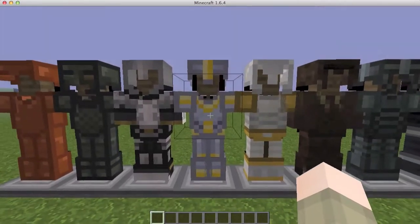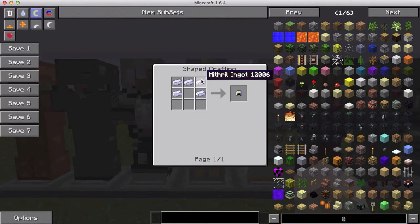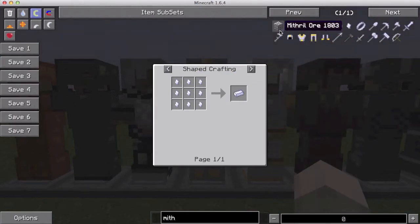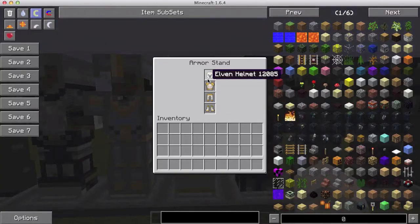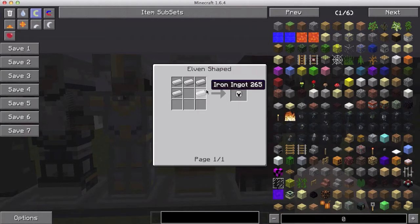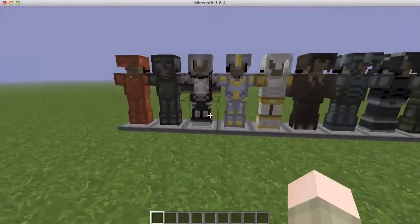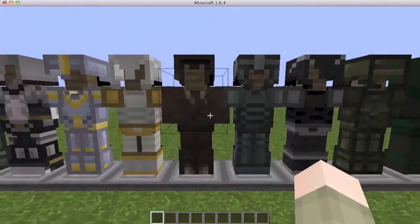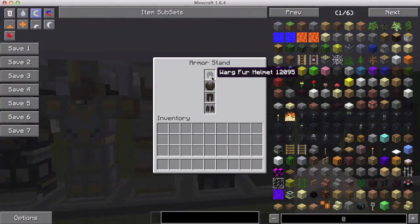We have mithril armor, crafted with a mithril ingot — you find the mithril ore to get that. Now we have the elven helmet, which is also crafted with iron. Not sure if that's right, but it seems to be iron. Then we have the warg fur helmet, crafted with warg fur, which is dropped by the warg when you kill it.